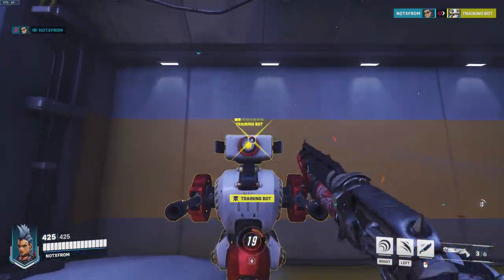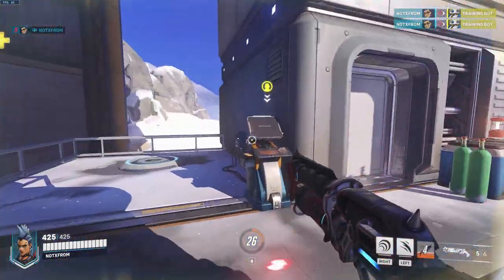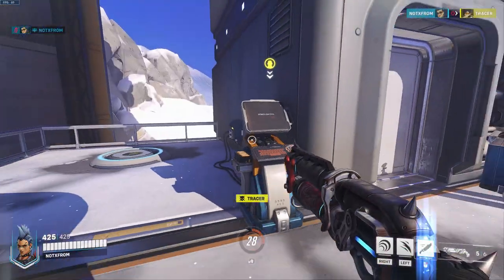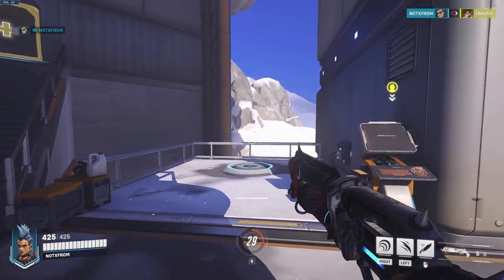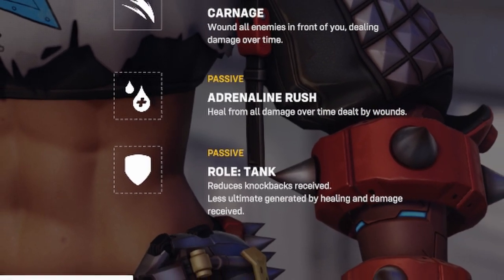The Junker Queen is a nice new unique character in Overwatch but at the same time she has a lot of similarities with a lot of the other characters. Something that lets her stand out from the rest is that she has this thing called Adrenaline Rush. This is a passive ability that allows her to heal from all the wounds that she causes.